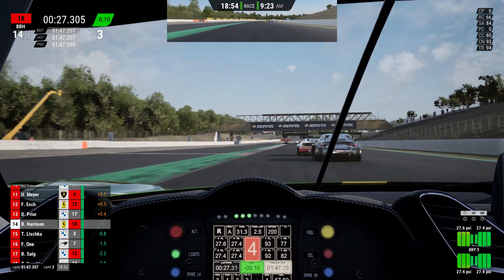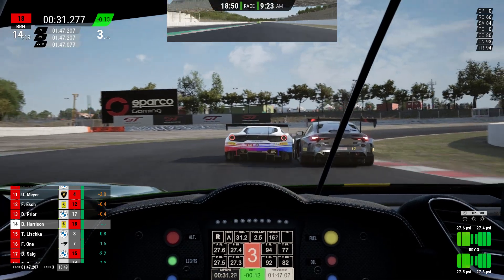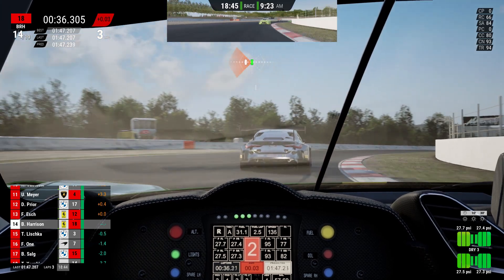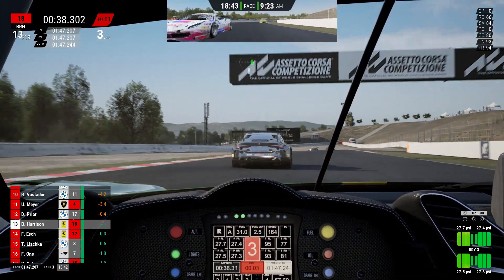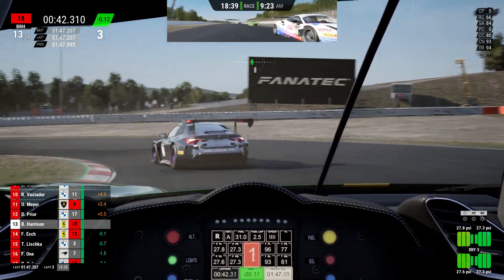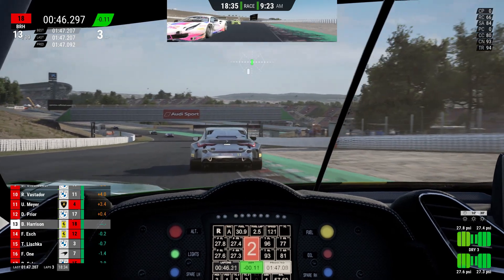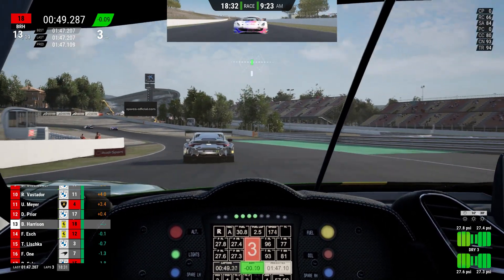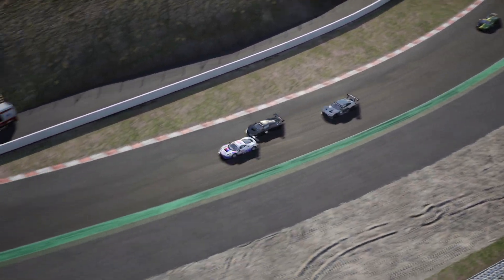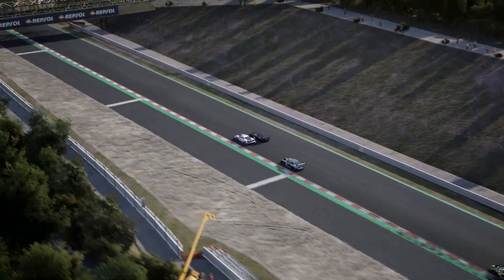Up ahead there's more action - they've come together with a big bang of doors into the same right-hander where we gained a spot last lap. We take advantage and sneak past the Ferrari of Esch, then close off the move down into the left-hander, making sure he had no incentive to stick one straight down the inside to get the position back. Two laps, two positions gained without really having to do too much ourselves other than stay in touch.